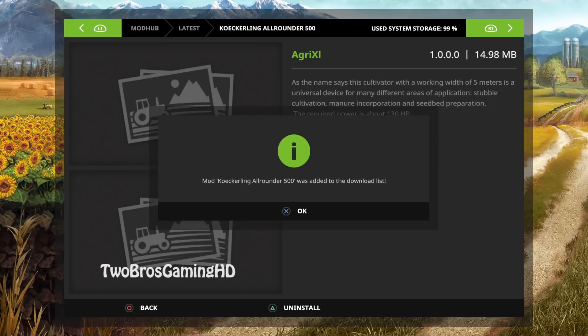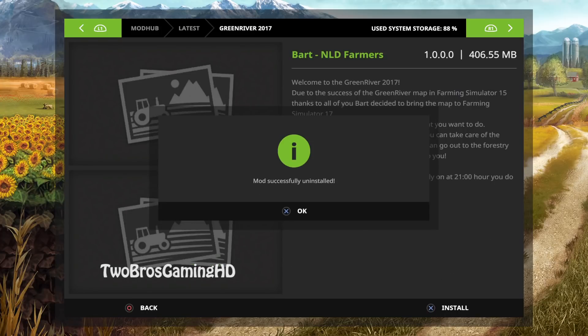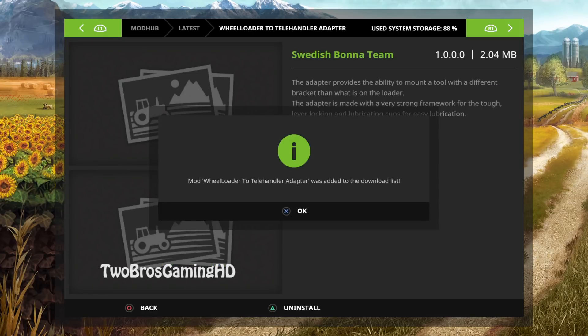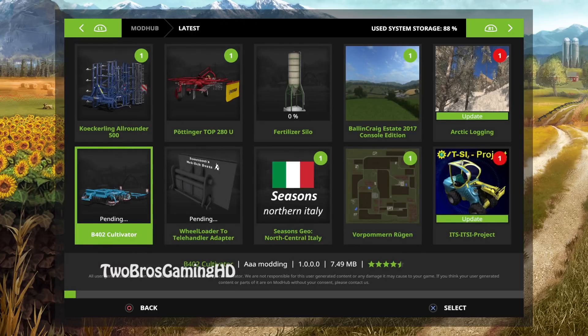The Kugeling Allrounder 500 — go ahead and download that. The Green River I'm gonna uninstall because I don't have any more space on the PS4. Then we have the Pudding Top 280U, the Fertilizer Silo, the Reloader 2 Tiller Handler adapter, and the B402. So that's pretty much what we have right now — these are put up for installation and they should be almost 100% downloaded. That's a good thing — I think they are actually downloaded now.